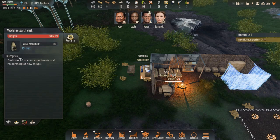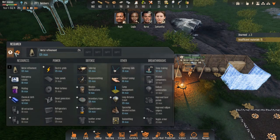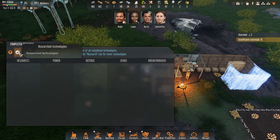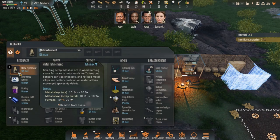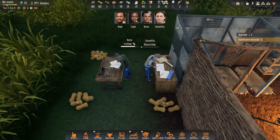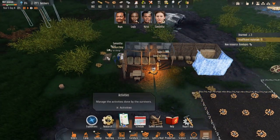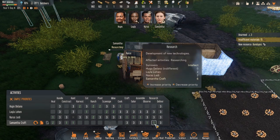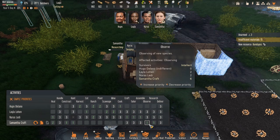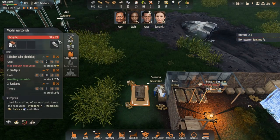At the research desk I've got metal refinement happening, but I don't know if it's actually working. Samantha's researching - maybe she just had other things to do. Research is number one for Samantha, but apart from observing, that's probably what she was doing. We've got new resources in bandages, which is good. Let's take out the synthetic textile and see if that changes what we're doing.